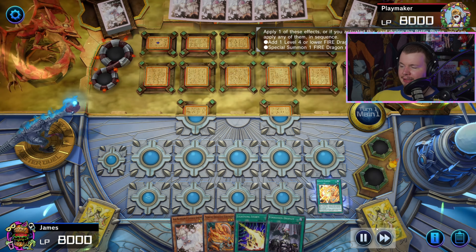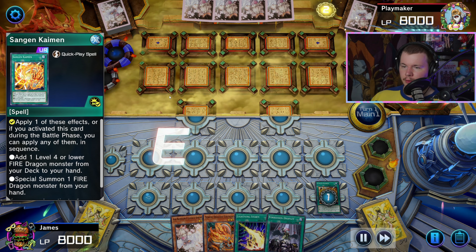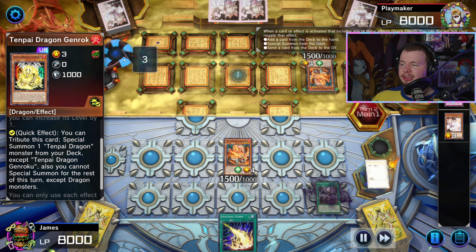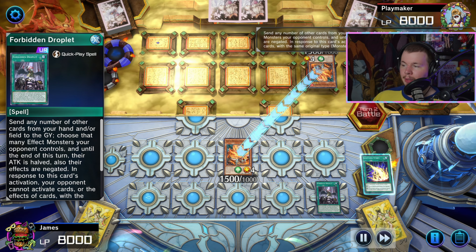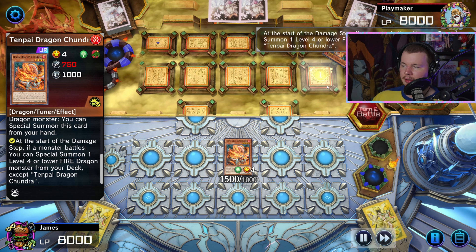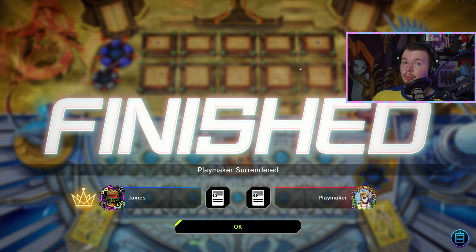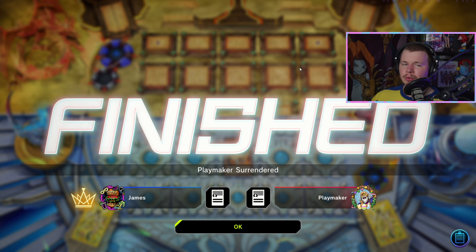Here's another game to drive the point home — going first against Tenpai with even less interruption. I just go for Kaimen, they ash it. I have Chundra and Droplet, and that is literally enough. They imperm my Chundra, summon Genroku, special Chundra, activate Genroku — I ash the Genroku. They go to battle phase, activate Chundra, summon Pydra from the deck. My monster is negated so I go Droplet, negate Chundra after they declared the attack — their monster gets destroyed. Then I just swing with Chundra, summon from deck, and win. Chundra, pass, with one set Droplet and one Ash in hand — beats Tenpai.